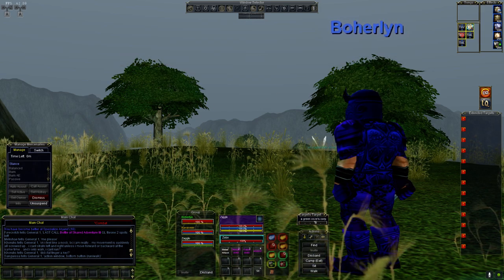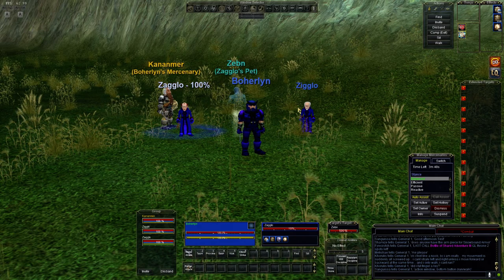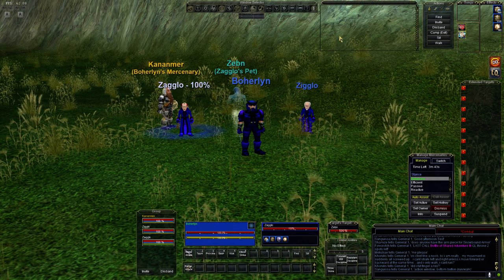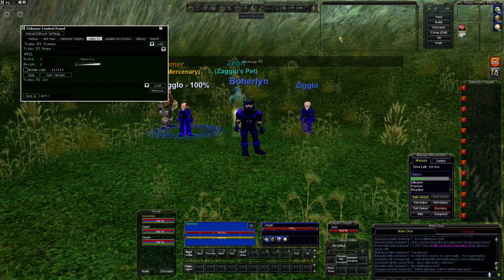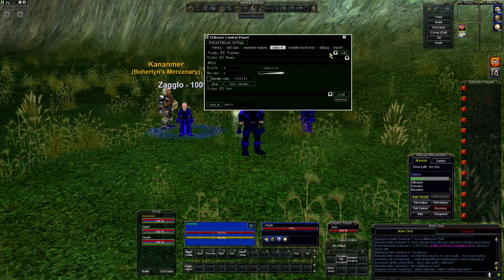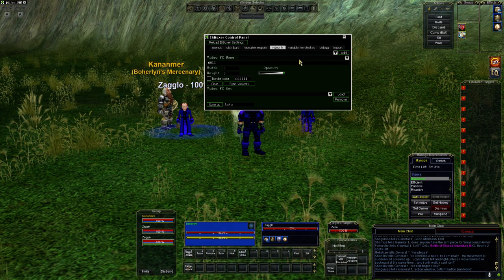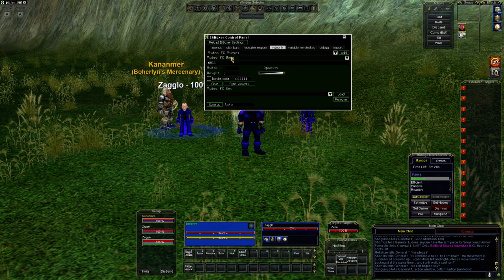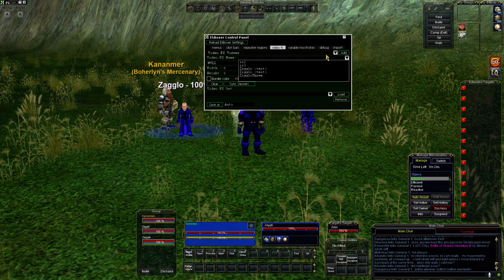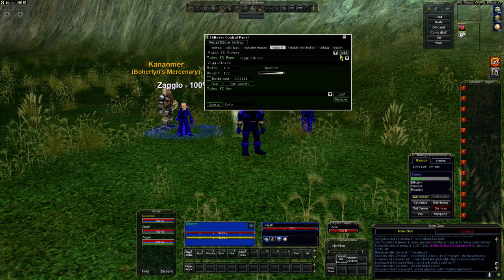Now I'm going to go back to the warrior — this is the person that wants to view Zigglo's source. Do the same thing: Control-Shift-Alt-G brings up the UI. I'm on the Video Effects tab. I want to make sure that this is listed as Viewer. And then the video effects name — I can go to the drop-down. There it is, Zigglo-Three. Add. And it pops up.